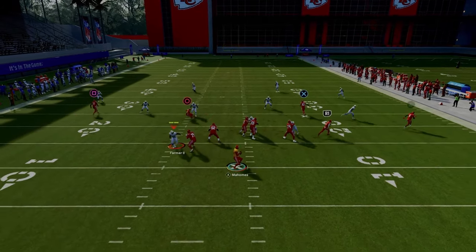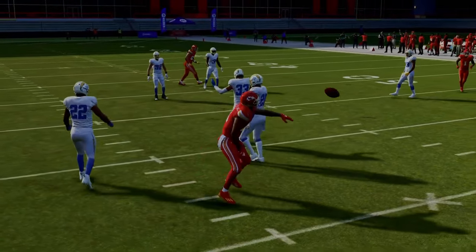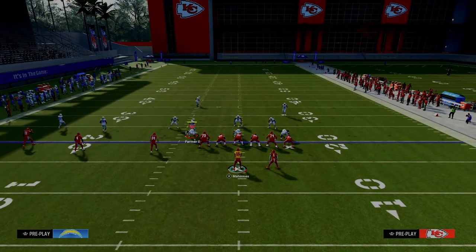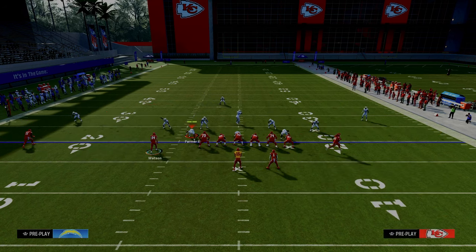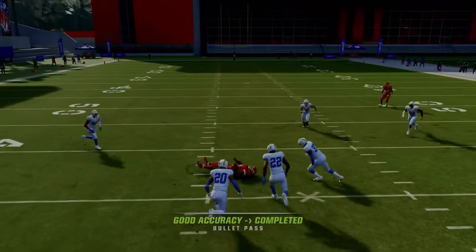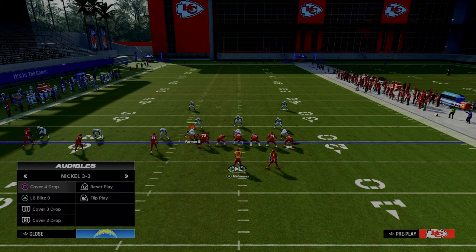The zig route is going to pull these yellow zone defenders down, creating a little window where you can throw it in behind the yellow zone defenders and the curl flat defenders. This is one of the only post routes in the game that allows you to throw it in this window consistently against every coverage, regardless of different adjustments. Here's cover three — you can see how the yellows aren't going to defend it, and you can throw it again and again. We can throw that against cover three and cover four.